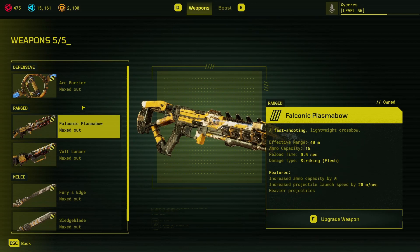The main thing to note is the damage type: striking (flesh). That means it's a striking damage type, which can only hurt flesh. So it will kill guards if you don't hit armor, but it will not damage the armor plates on guards, and it cannot damage traps at all.